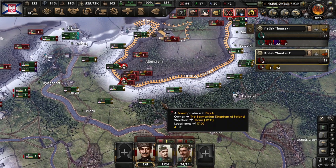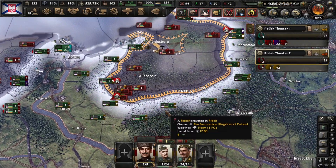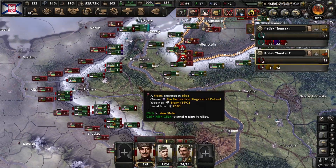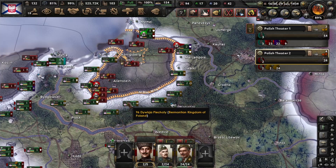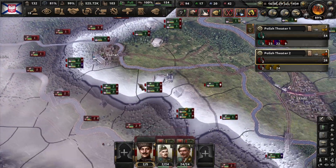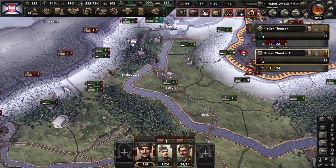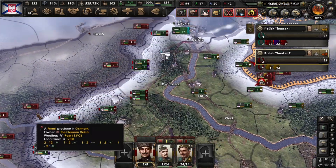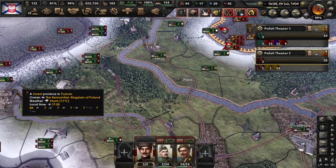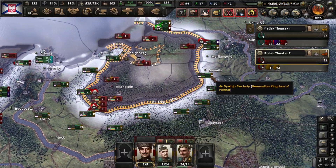When should you use small divisions? Small divisions allow you to cover a larger area using fewer resources. This is a game of resources, and as Poland you don't have many. I need to put all my resources on the west front line, because if the enemy breaks through there I'm done. So in this salient I use the elite defensive divisions.